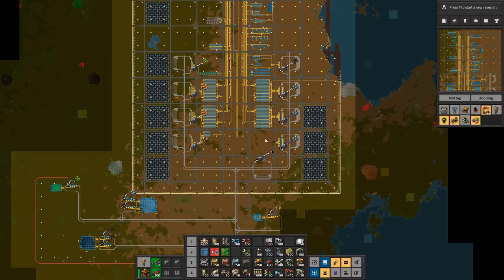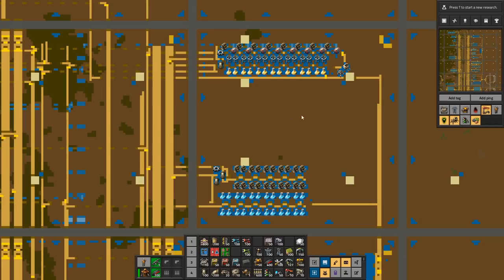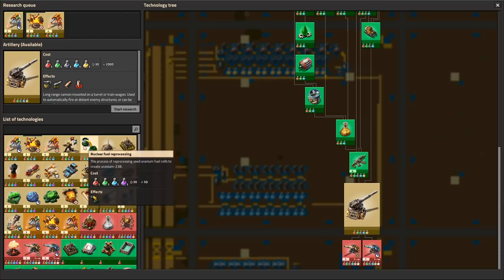We are going to scale up some things in the base. That means we are going to look at increasing the iron so that we can increase the greens, so we can increase the reds, so that we can sort of be prepared for the next step, which is going to be the purple science. Because as soon as we do purple science, it's going to consume so many red circuits and steel. So we want more iron inbound and more red inbound in preparation.